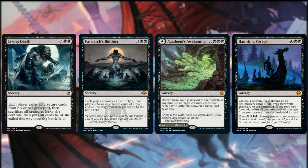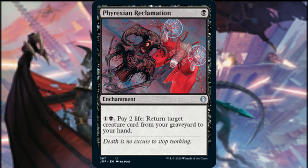We can allay peripheral concerns about recurring opponents' creatures by playing Agadeem's Awakening — we return any number of target creature cards from our graveyard to the battlefield, each with a different mana value of X or less. Or we can return each demon creature card from our graveyard to the battlefield when we Foretell Haunting Voyage. Paying two during our turn exiles it face down, then we cast it for its Foretell cost of five and two black mana to return all creature cards of a chosen type from our graveyard. Phyrexian Reclamation returns a creature card from our graveyard to hand for one black mana and two life, and any demons reclaimed this way can be put onto the battlefield with our cheat-into-play abilities.